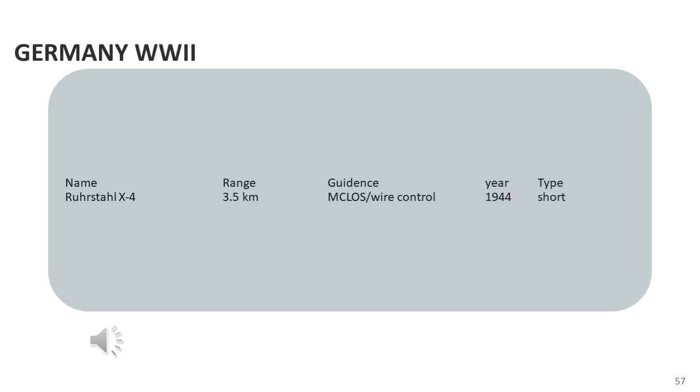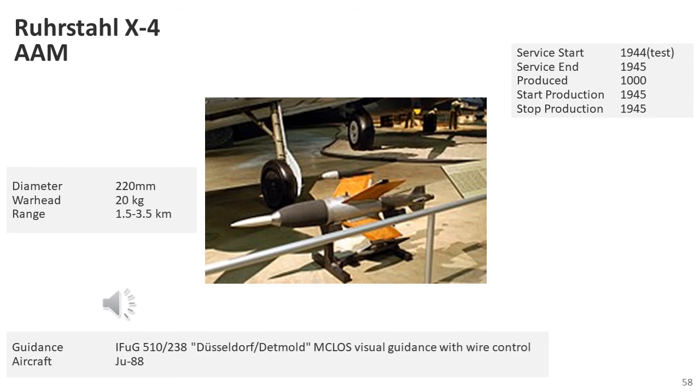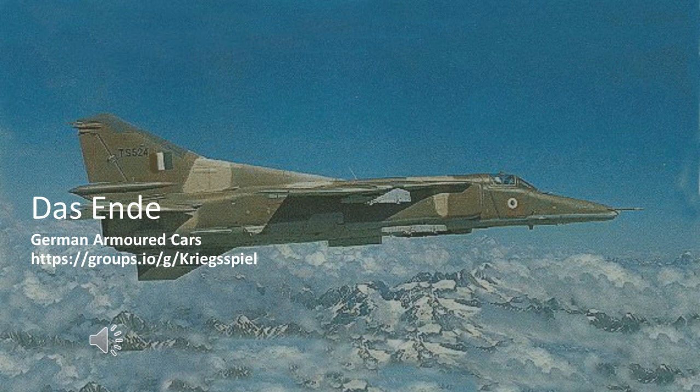The Germans developed a range of air-to-air missiles, most of which were unguided. However, they did develop one guided air-to-air missile that was tested and put into production: the X-4, a short-range missile designed to be fired initially from a single-seat aircraft but later from a multi-seat aircraft. As many as 1,000 missiles may have been produced before the end of the war. Originally designed for use in single-seat fighters such as the Me-262, this was abandoned and the Ju-88 was selected as the launch platform. The missile required one crew member to fire and guide it to its target while the pilot flew the aircraft, making it suitable only for two-seat or larger aircraft.